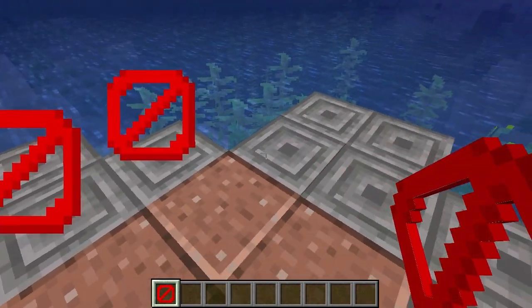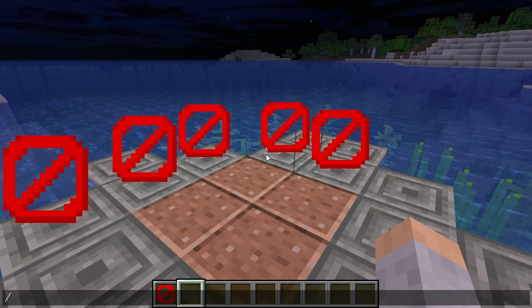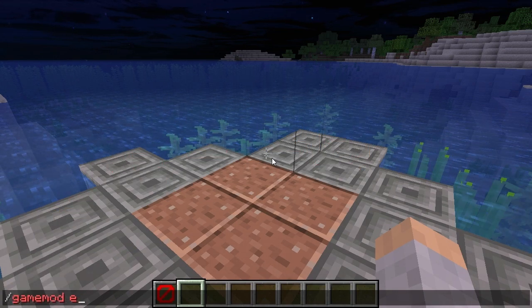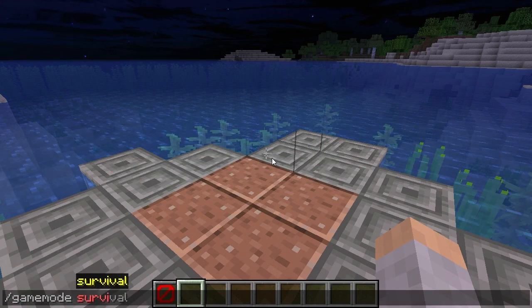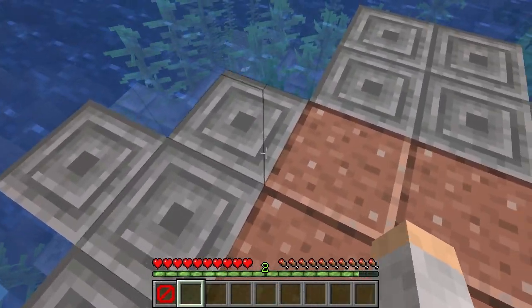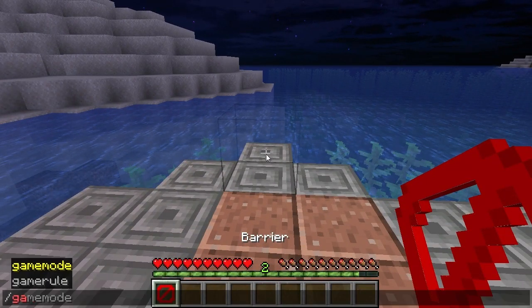As you're placing the barrier block in creative mode you can see it, but when you switch to survival mode they disappear. You can't go through them because they're still there — to see them again you go back to creative.